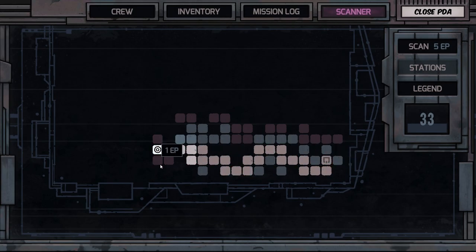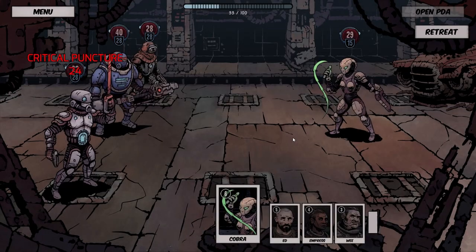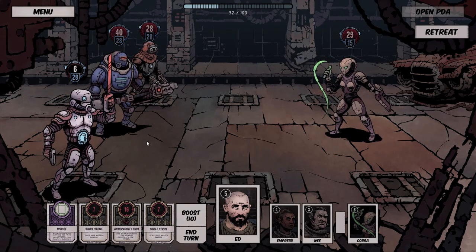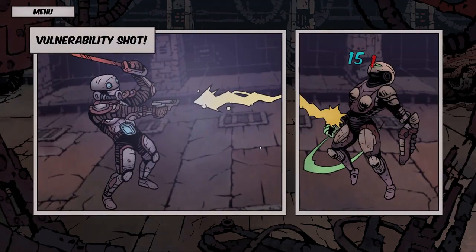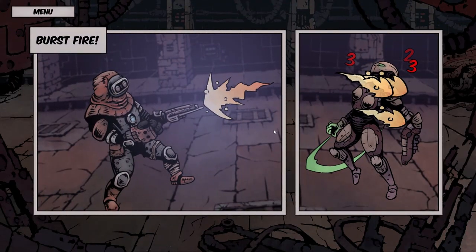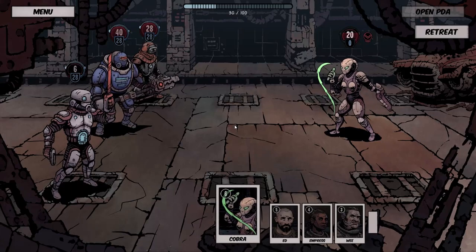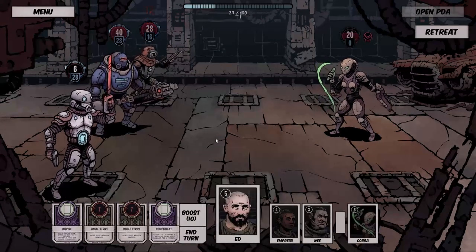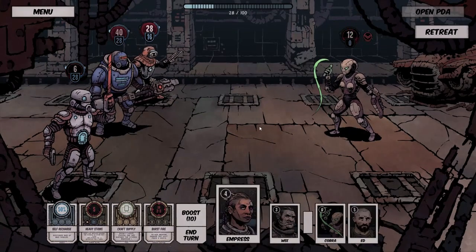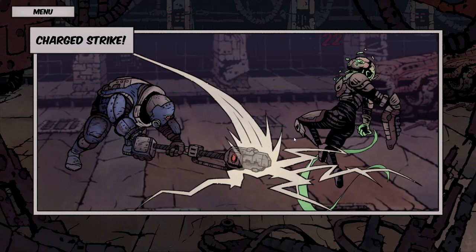I'm going to do just a little bit more exploring. Oh, another cobra lady! Oh — 24 puncture! See, that went right through the shield and down to 6 health. How do you like that? Back at you! Charge strike — which will land next turn — and should finish her off. Wham, there you go! Whew.